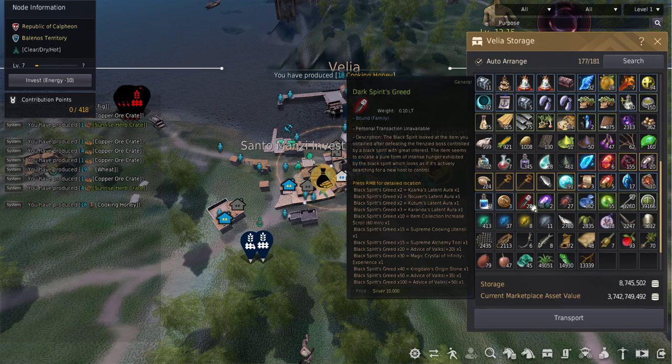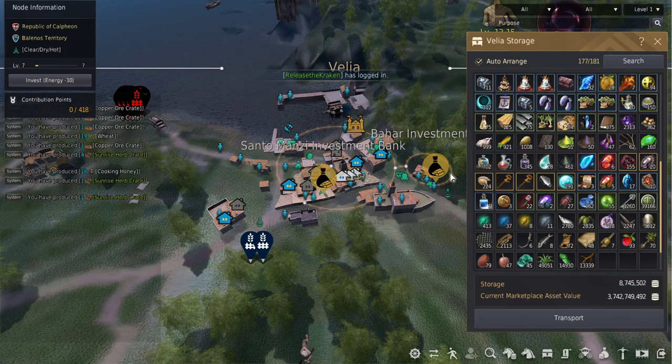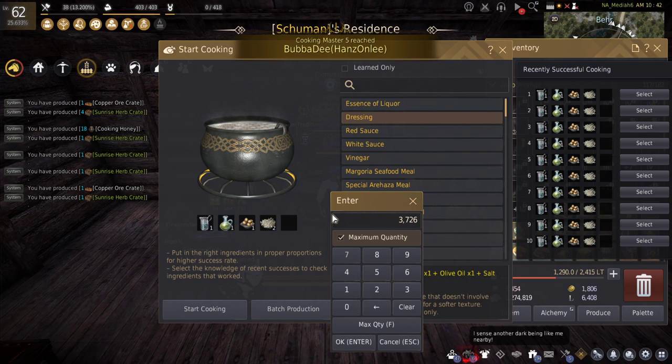Something else that's really cool with overnight cooking: if you have a bunch of these things called dark spirit greeds, you can get supreme utensils with them. A supreme utensil has 5000 durability. You don't get increased speed, but with the slower cook time you'll still be able to cook for a really long time.